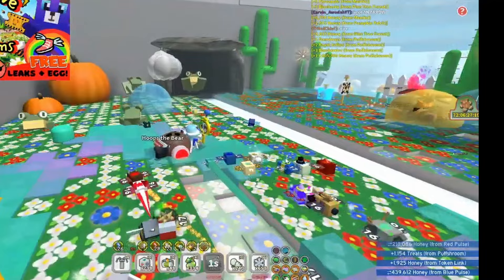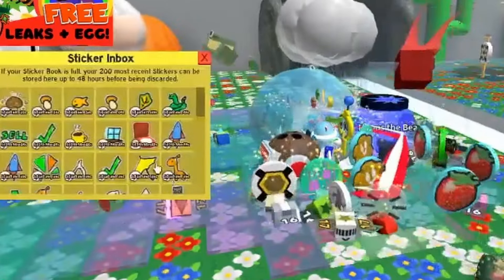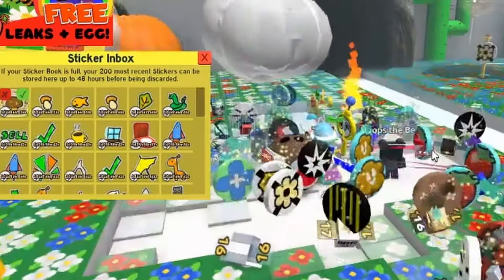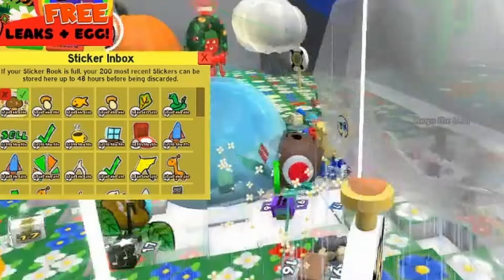Just to prove that it's actually a thing, let's go and have a look at the inventory right now — and boom, there you go. In the sticker inbox, there it is. The spore covered mushroom was recently found.